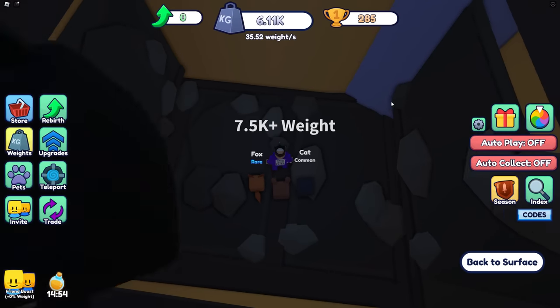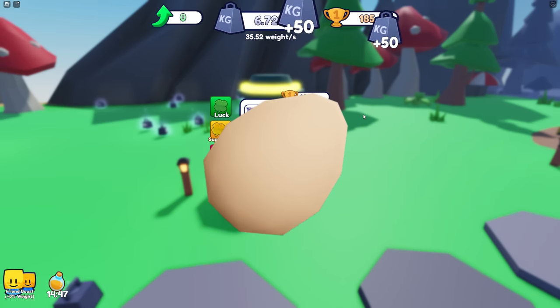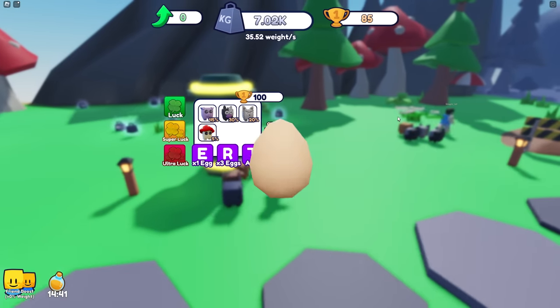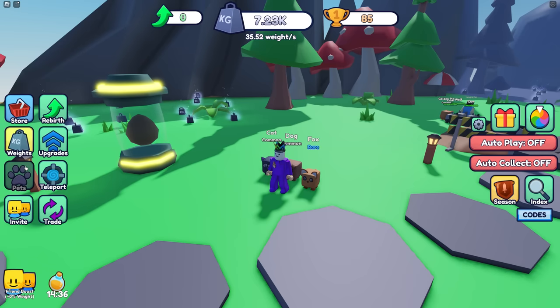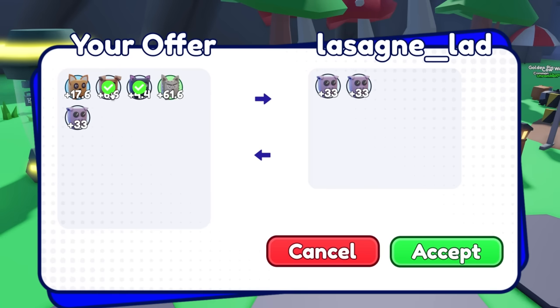Back to surface, let's see if we've got enough now. We can open up two eggs. The eggs are so slow. Look, a pig - these pets look kind of scary. Someone's asked me if I want a trade - you can have the sad cat and the doggy, that's all I've got.